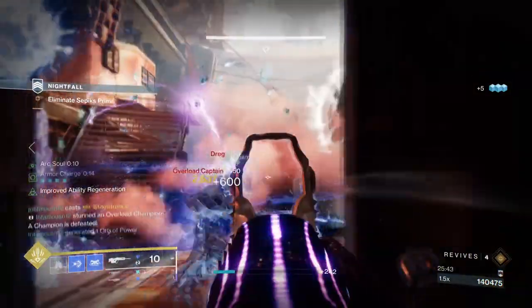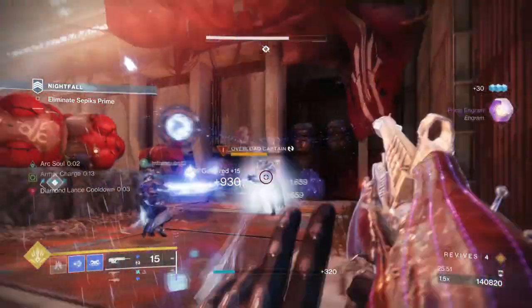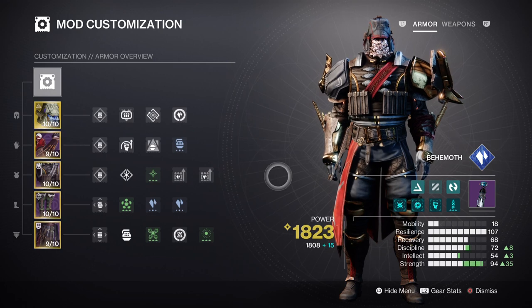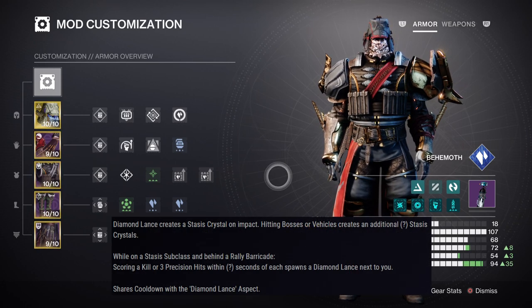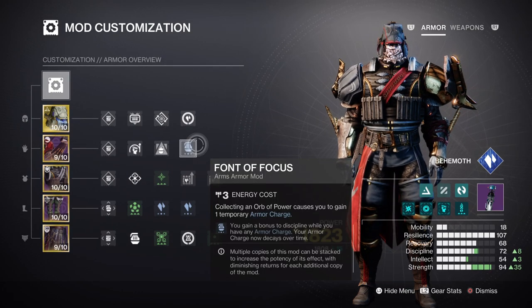For our mods and stats section, having tier 10 Resilience and Discipline would be most suitable to really bring out the strength of a stasis Titan. After that you can have tier 6 or tier 10 for Strength depending on how often you intend to use it. At tier 10 Resilience this gives us a 30% damage reduction and allows us to get our barricades up within seconds, which is helpful when combined with Cadmus. I recommend the Rally Barricade for the short cooldown it has. For Discipline, having ours at tier 7 with Font of Focus is going to allow us to reach tier 10 very easily once we get our armor charges going.